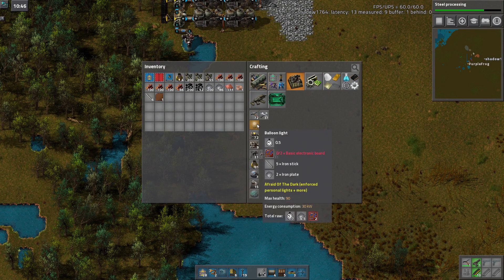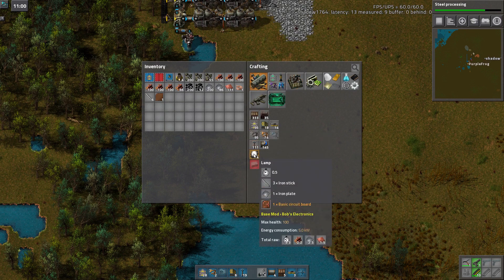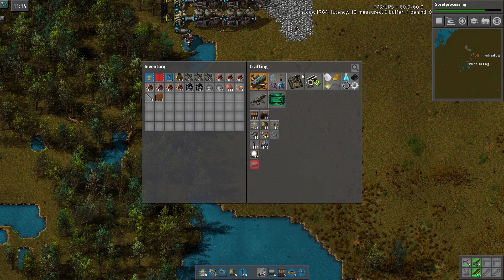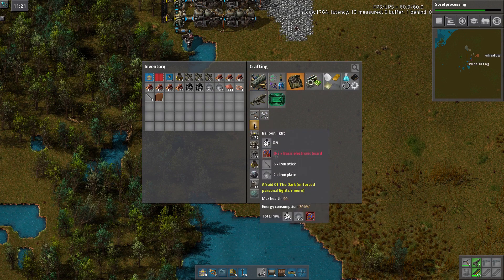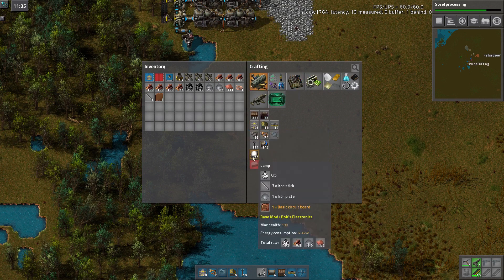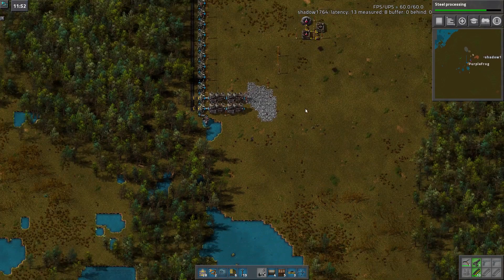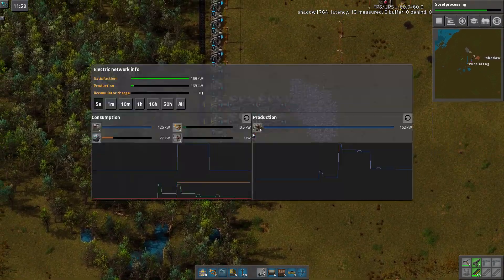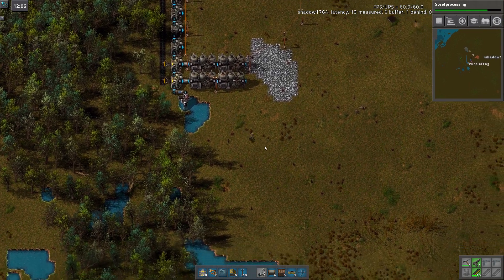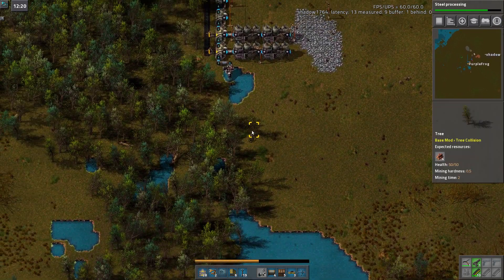Balloon lights, balloon lights. Are they there? Oh, they changed the recipe for balloon lights! Way to go, Bob. They need advanced circuits - or Bob's version of actually mid-range circuits, I guess. Basic electronic boards, whereas normal lights just need basic circuit boards. Balloon lights are cool, though. They have a tremendous, tremendous range. Huge. Bigly. And again, all the streamers curse Bob. Curse you for making such amazing mods.